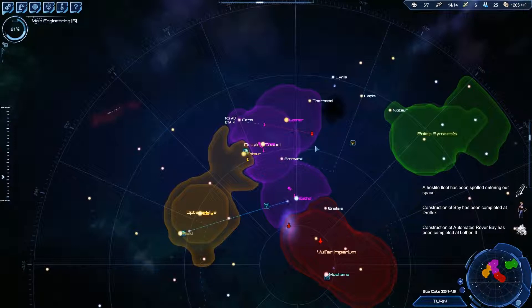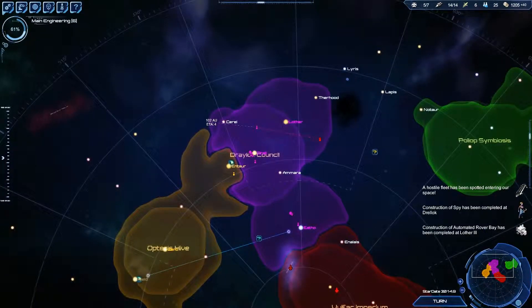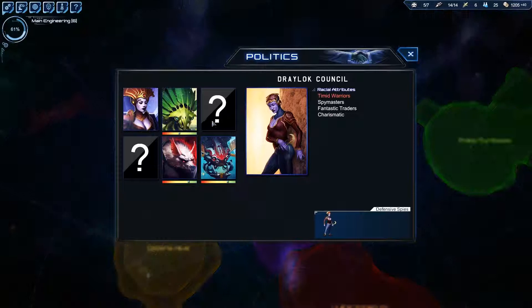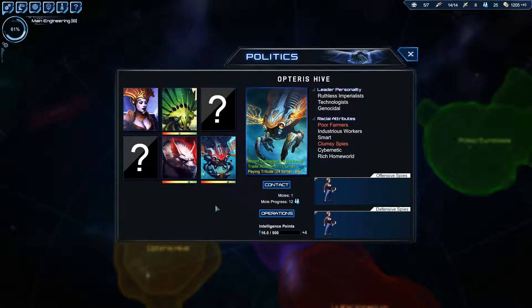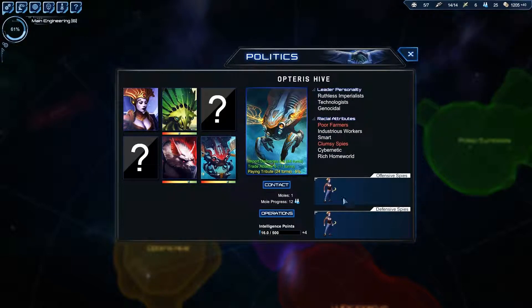Hostile fleets. More spies. Construction of an automated rover bay on Lothar 3. So we've got a spy. Spy there, spy there, two there, one there. These guys I don't want to mess with just yet. Let's continue our infiltration of the Opterous Hive.